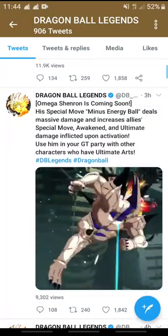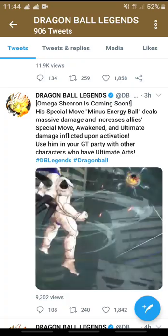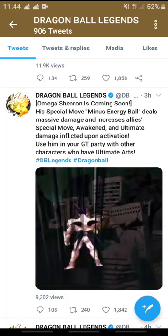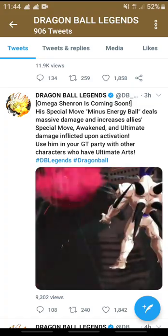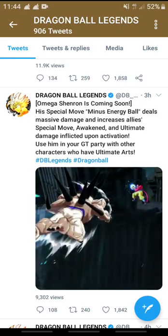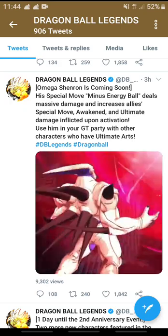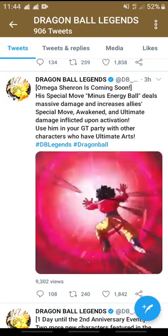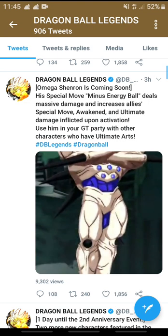For Omega Shenron, it says he's coming soon. His special move, Minus Energy Ball, deals massive damage and increases allies' special move, awakened, and ultimate damage inflicted upon activation. Using your GT party with other characters who have ultimate arts.